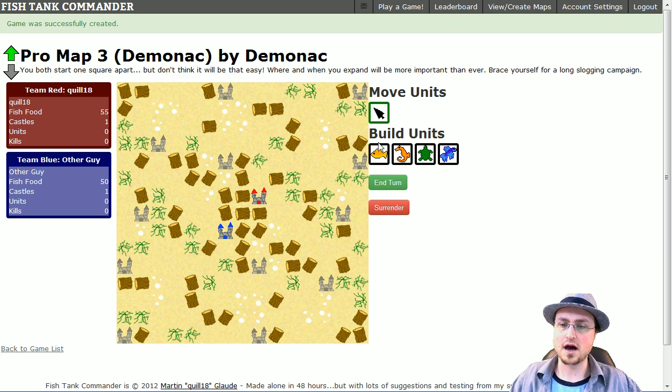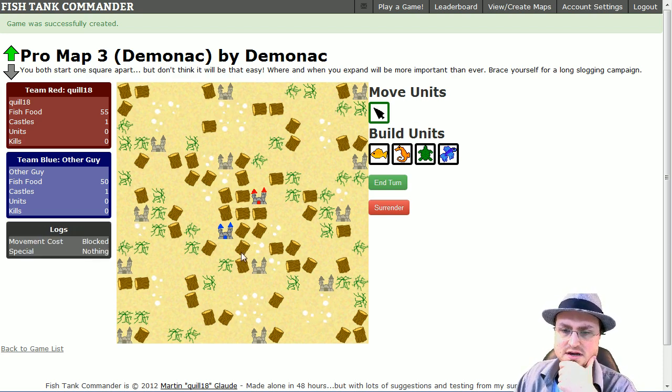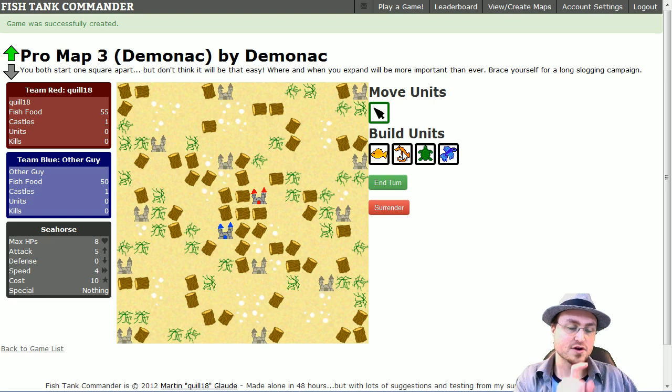Let's take a look at the map quickly. This castle might be easy to grab — it's all open water, four tiles away. If I use a seahorse, it has a speed of four — by far the fastest unit. Turtles only have a speed of one, move slowly, can move through bubbles, and are a bit more armored. The beta fish does double damage of all other unit types. And the lowly goldfish isn't special but only costs six fish food, whereas the seahorse and beta both cost 10, and the turtle costs 12.